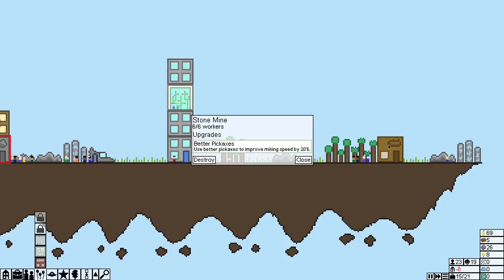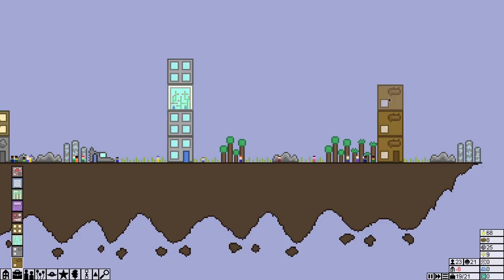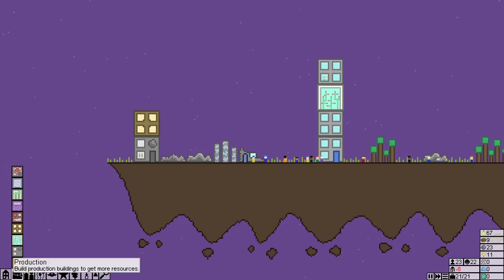A park is easy because we've got 15 wood. Why don't we work a little harder — let's put another woodcutter camp in. Maybe two more of those actually; we've got plenty of people in this town to work. Maybe another stone mine as well.